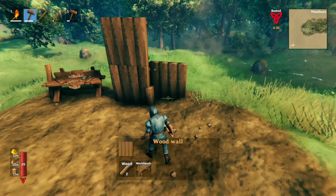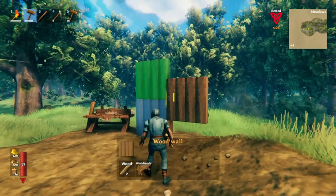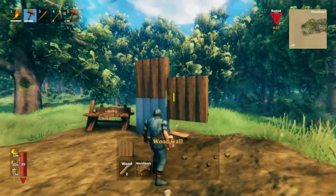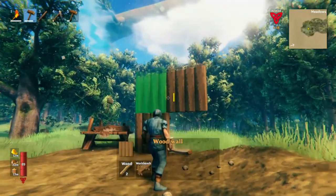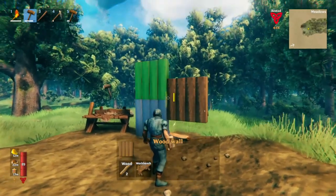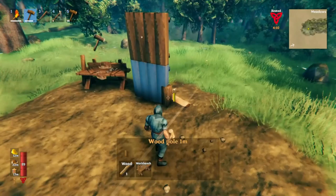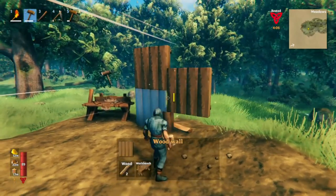So now we can take our wooden wall and look at that — it snaps right into place. But if we don't have that little piece there, then there's no snapping. It snaps up here and it snaps down there, but it doesn't snap into the middle. That's because there's no snap point. And it's really easy to make your own snap points — you just use these and then boom, it snaps right into place.